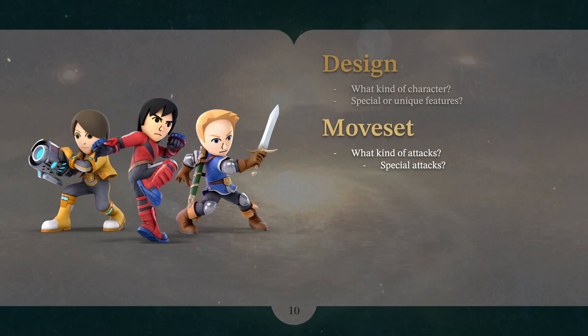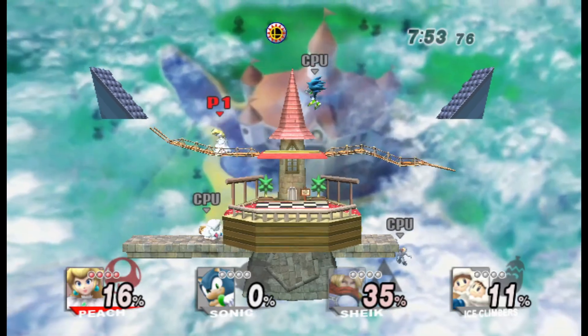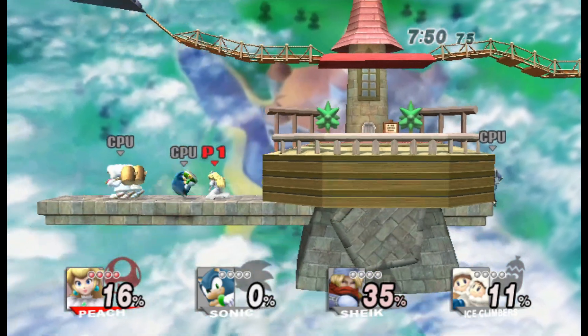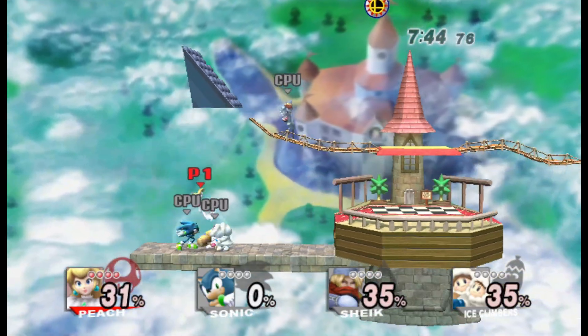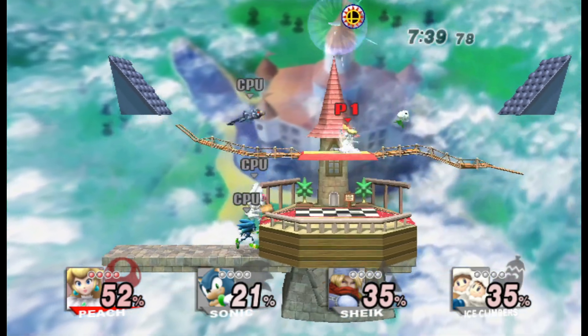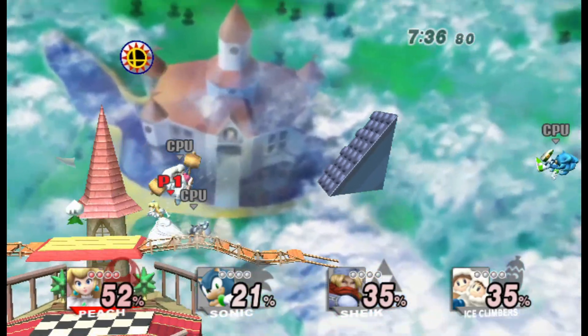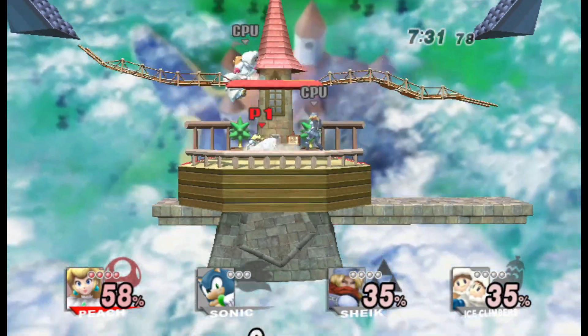The second most important part is what is their moveset specifically — what is their kit? When we're thinking about the design, we want to think about overall what kind of character it is. But for the moveset, we're talking about things like what is their side smash or up-B, what is their down air, do they have a down tilt, what would that be? Given the character, do they use their sword to do that, do they shoot things, or do they have magic? Now is when we need to think about what specific moves we want them to have.